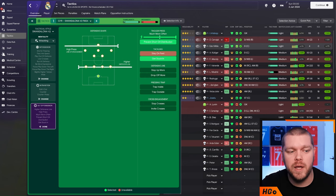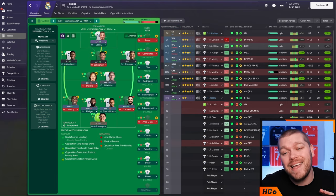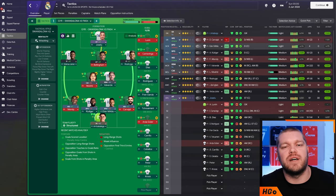Out of possession we are set up with a high press, high line of engagement, higher defensive line, triggering the press more often, preventing short goalkeeper distribution, and getting stuck in. If you are picking up several yellow cards due to tackle harder and get stuck in, feel free to turn get stuck in off and leave tackle harder on the individual players — that will give a better result. To get this tactic working exactly as intended, check out the set piece guide he's set up for this year's game — it works absolutely wonderfully.